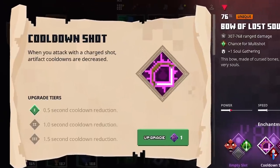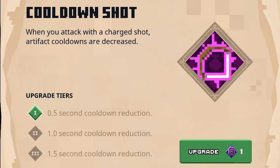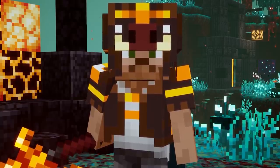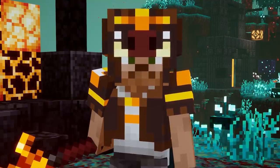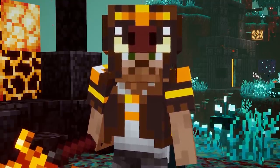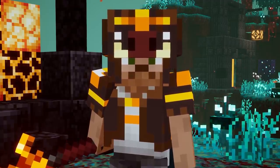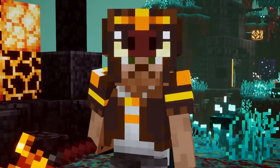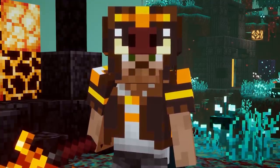Next up, we have the Cooldown Shot. When you attack with a charged shot, Artifact Cooldowns are decreased — and you can tell it will have a pretty nice amount of cooldown reduction on Tier 3. If you could combine this one with Burst Bowstring, you will automatically shoot charged arrows every time you roll. I think this could be a very powerful enchantment for a roll build, and that's definitely something I'm going to experiment with.